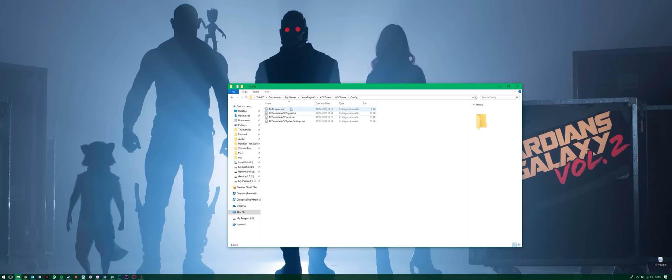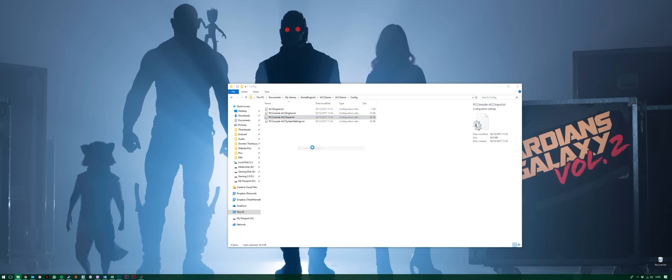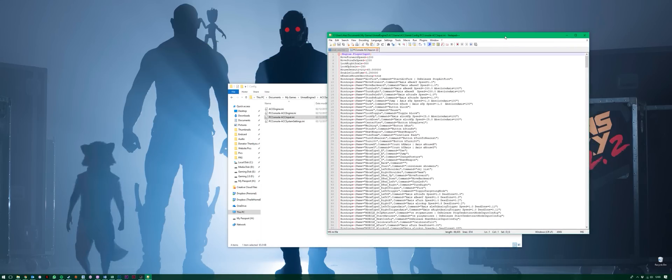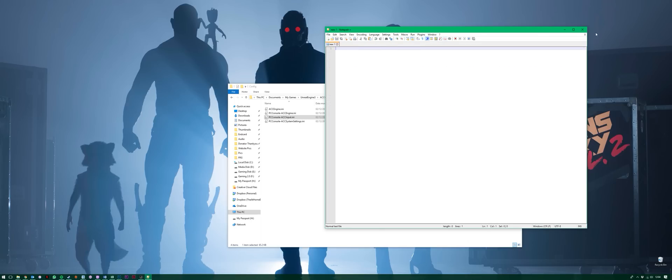Now go into your Documents folder, My Games, Unreal Engine 3, ACCGame, Config, and inside there is a file called accinput.ini. Open that file in Notepad, and at the bottom of the section called Engine Player Input, copy and paste in the text you see on screen — full details in the description with what you need to copy and paste — then save and close the file, and you're done.